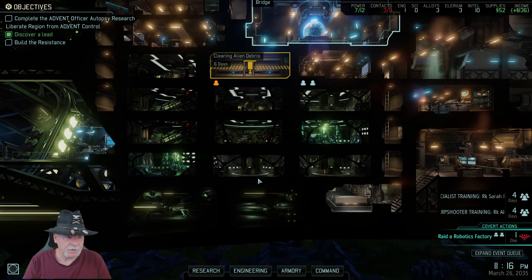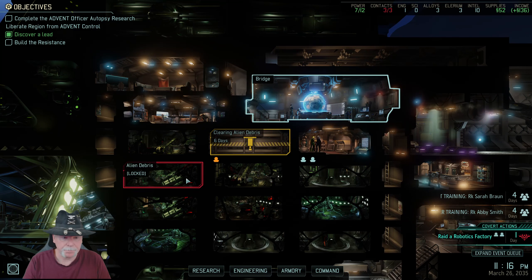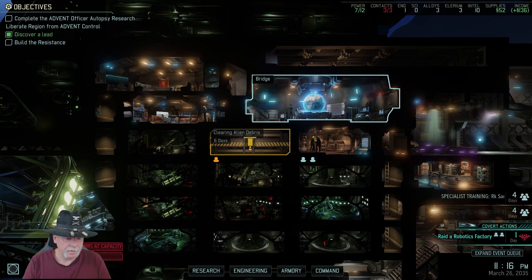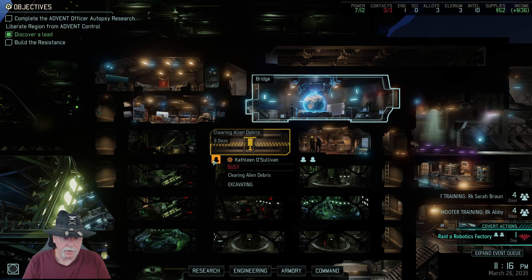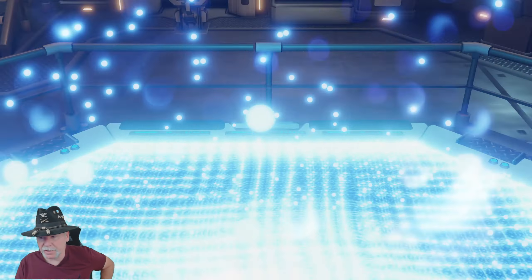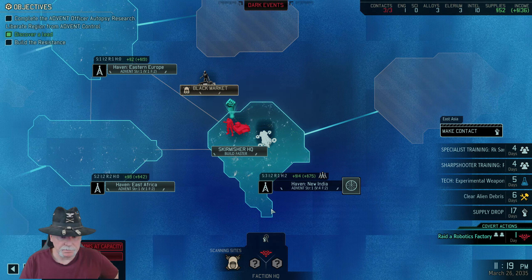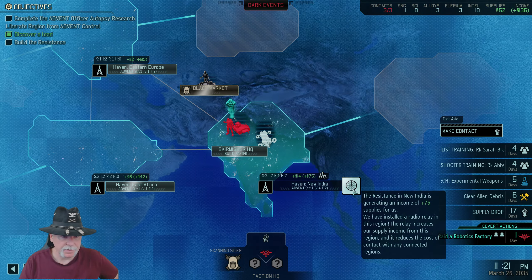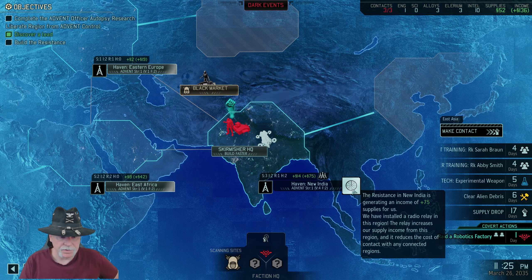Okay, we're doing more specialists because we like specialists. Raider Robotics Factory is in one day. We're maxed on the con, we're low at everything right now. We are clearing it — we bought an engineer at the black market, so we're doing that. Let's continue to build out the resistance here.